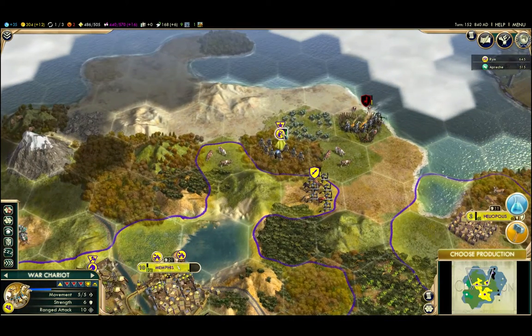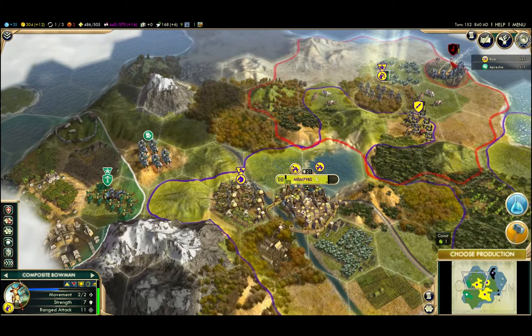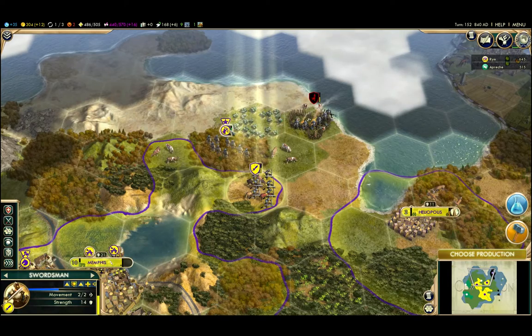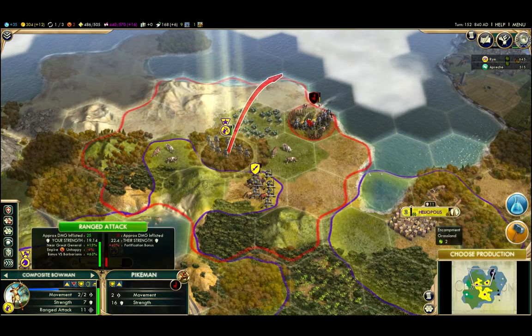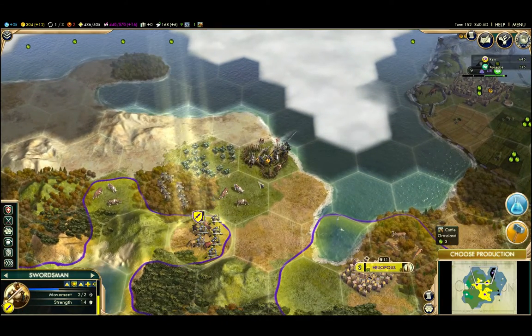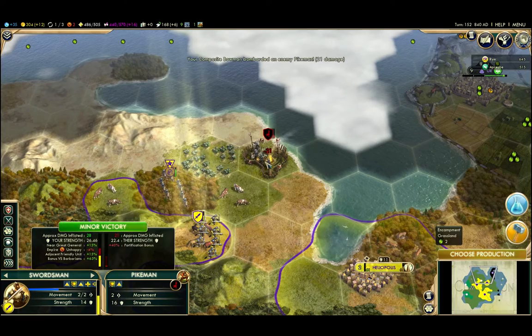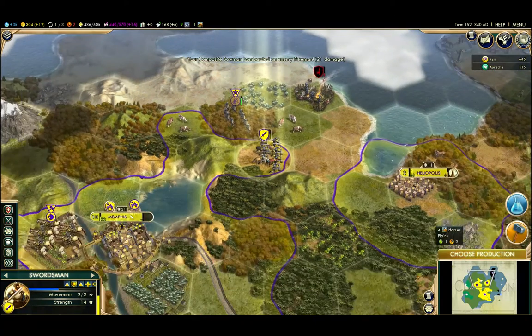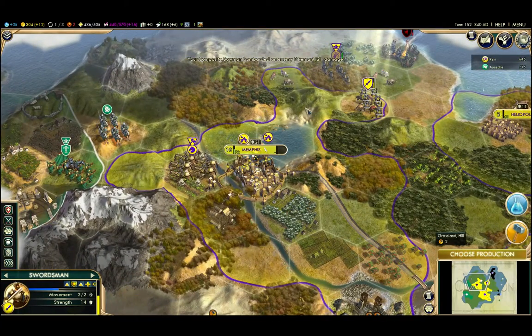I'd like to get rid of these guys first, but I'd also like to move these troops over to be ready to defend against him. Can I take these guys out in one round? Because that'll be some nice extra experience for the battle to come. These guys can take them out next round, so I'm actually going to move this swordsman back over this way.